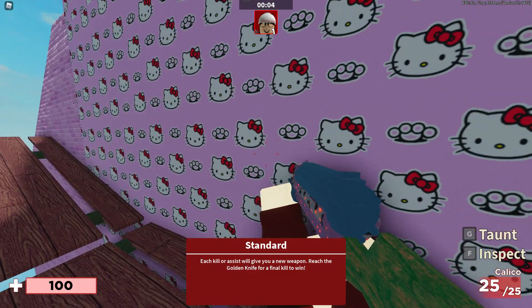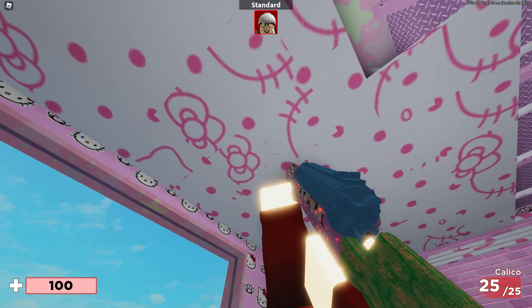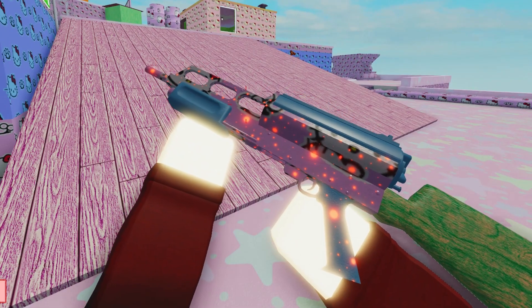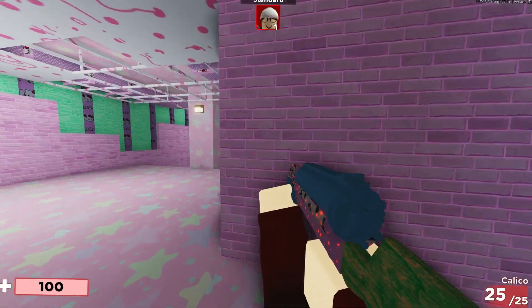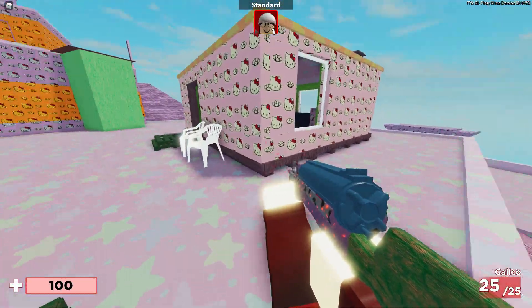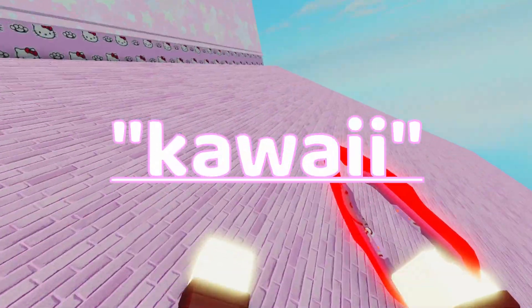Oh my gosh, oh my goodness, this is so pretty! Hello Kitty's on the ceiling too - it kind of messed up but that's okay. The gun too, it actually looks decent. I wish I could change the sky, I didn't know how to do that, I didn't want to break the game. Now that we know the pack works, we're gonna go into a public server and test out Arsenal when it's kawaii.